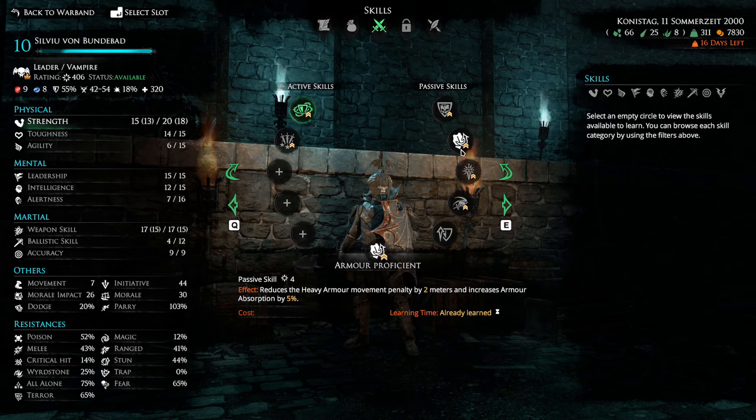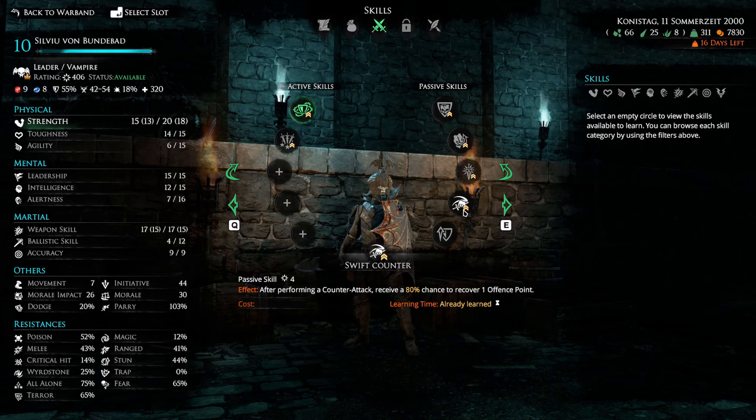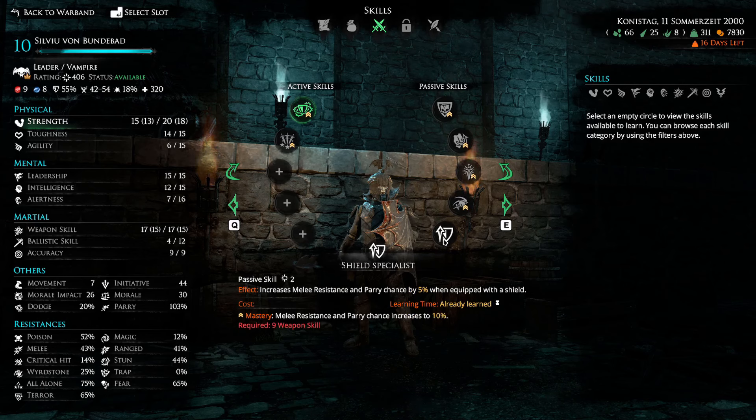The War Cry ability, with leadership maxed at 15, increases melee damage for allies by 20% — it has no effect on the character using it. I also wanted accuracy up to master Quick Incision, which lowers the target's melee resistance by 6% per strike and is stackable. That makes it one of the best abilities in the game — hitting four times lowers melee resistance by 24%, and stacking it across multiple units can effectively nullify an enemy's melee resistance.